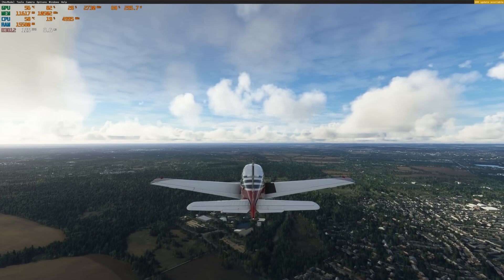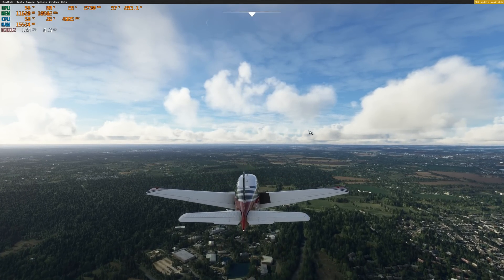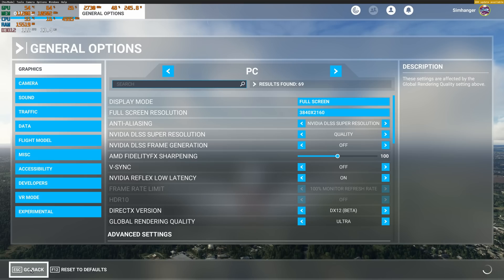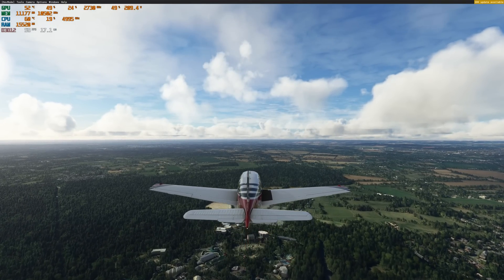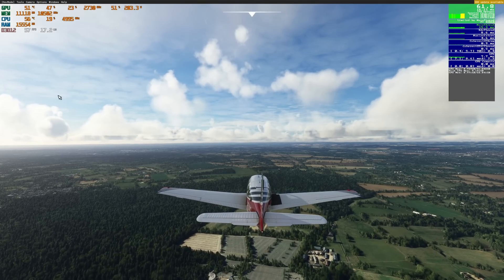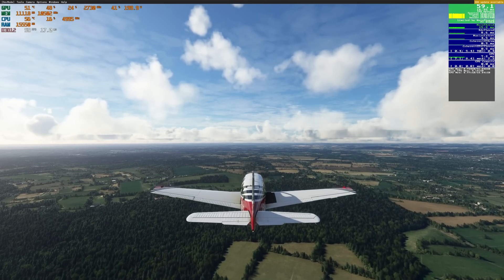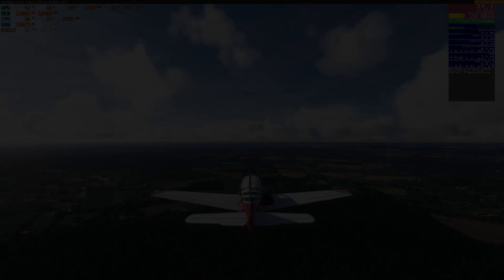MSI Afterburner is one of the most respected utilities available — I mention this for the skeptics. Let's turn DLSS 3 off and see what FPS we record. With Frame Generation off, MSI Afterburner records 57 to 58 FPS, and the in-sim frame counter matches to within half to 1 FPS — probably just a time delay. This validates our earlier measurements.